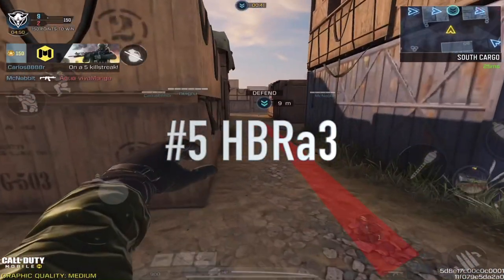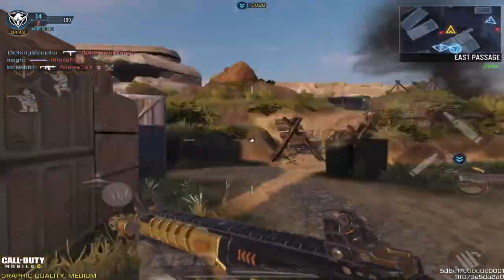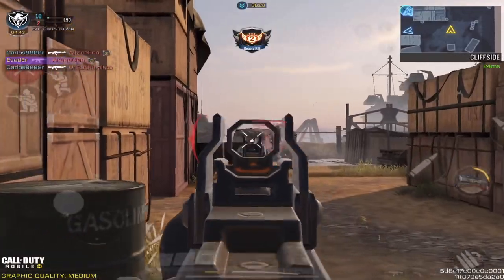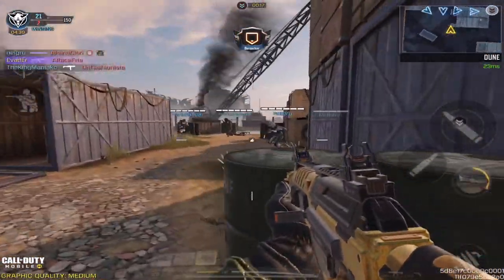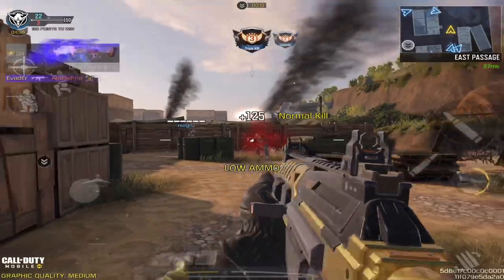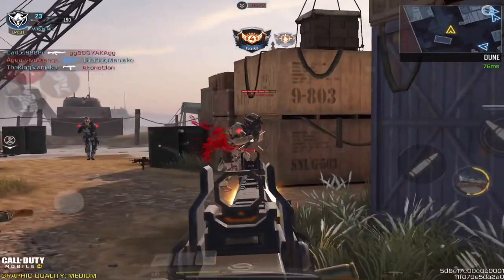Starting off straight away with number 5 is the HBR-E3. This assault rifle is more of an aggressive AR on the scale of passive to aggressive playstyle, more tailored to people who absolutely love the power of medium range gunfights. When you build this AR, try to tailor accuracy with fast ADS speed. The maps this AR specifically dominates on would be Standoff, Rust, Nuketown, Summit, and Raid. Trust me, you won't be disappointed with this AR.